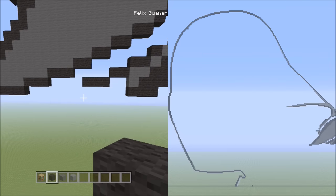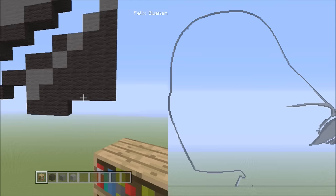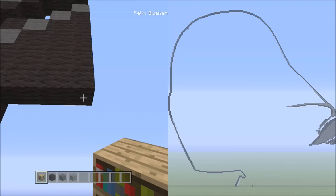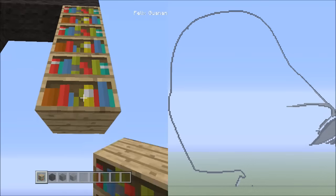Before we continue, let's switch back over to the placement block and head back over here to the right — going back to this area where we filled it in with the black wool. We're going to start all the way over here to the far right underneath this black wool, and we're going to be placing four placement blocks going down — that's one, two, three, four.